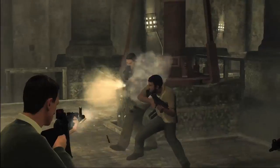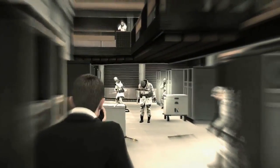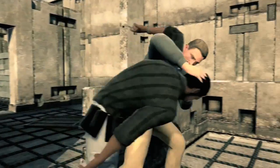You want to give Bond fluidity — he needs to flow from shooting, to hand-to-hand combat, to using cover, to stealth, really in the blink of an eye. He'll just roll with whatever's thrown at him without breaking the animation.